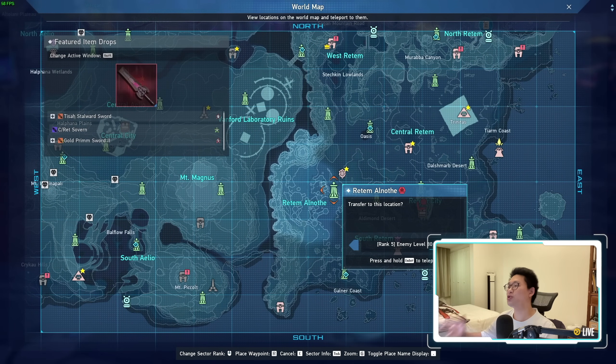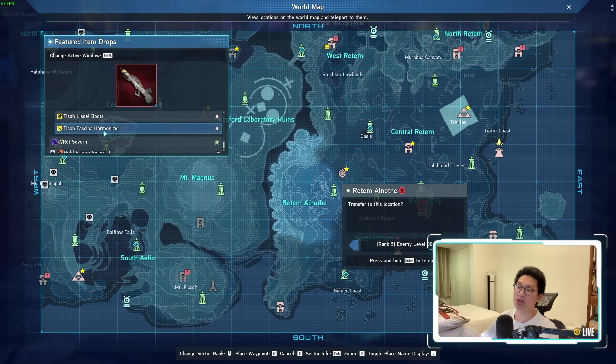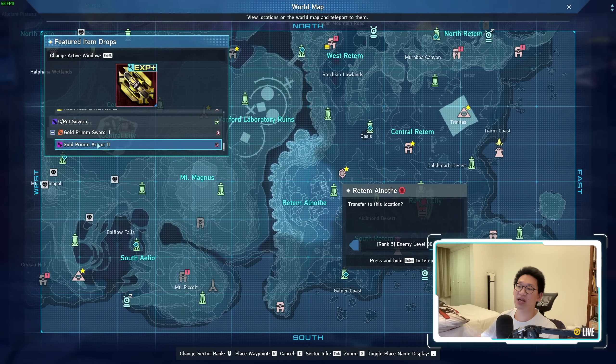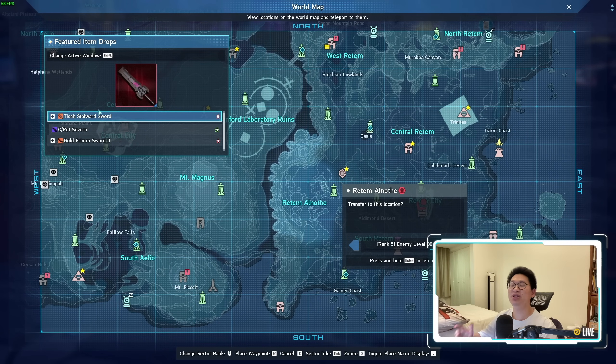Last but not least is Ritem Alnoth. We now have Rank 5, where all the mobs are level 80. The featured drops are the Tisha Weapons — all different types can drop here — the Red Sovereigns, as well as Golden Prim Swords 2 and Golden Prim Armors 2. Something they didn't show in the featured drop list is the Daffy Capsules. You can get Daffy Capsules from the Special Rappies or the Big Chungus when you defeat them. On top of that, the Starless Enemies also drop Class EX Cubes, as well as Arms Refiners 1 and 2.